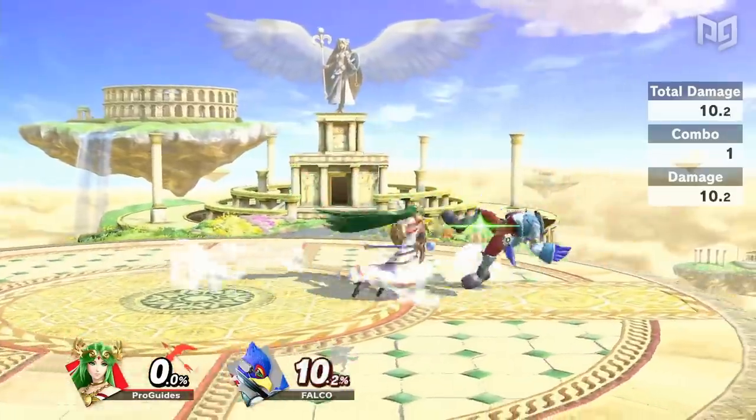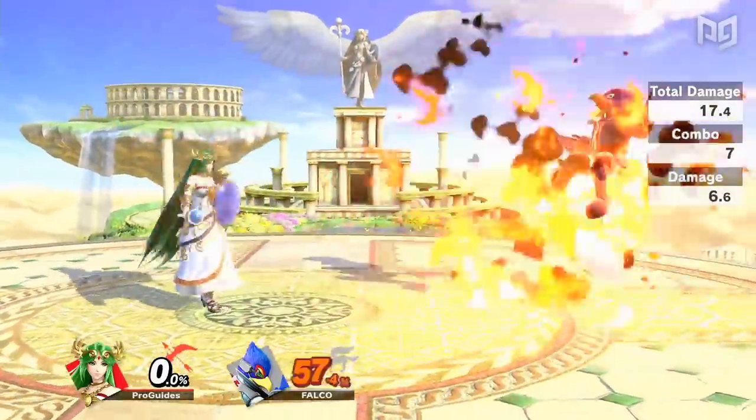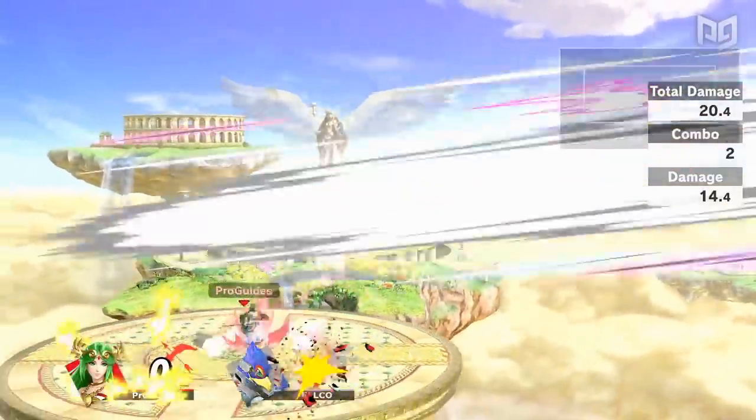Her forward air can set up for smaller combos involving dash attack, grab, and explosive flame, which can also sometimes be followed up with an auto reticle. She can also combo out of down throw at many percents, resulting in back air KO confirms at high percents.